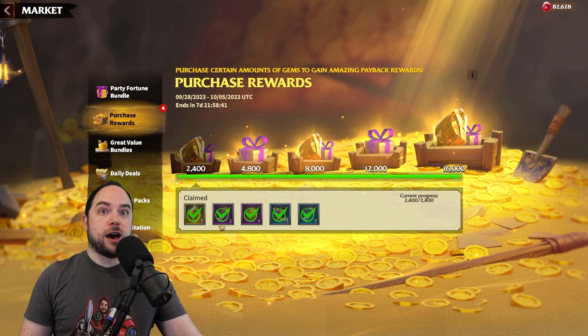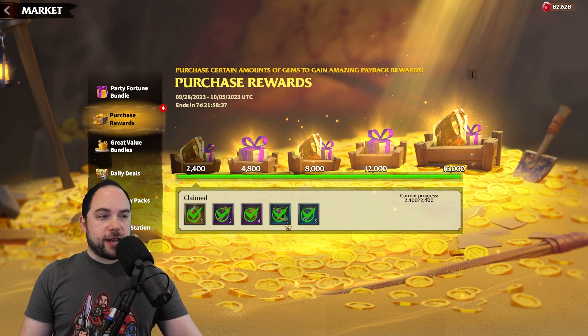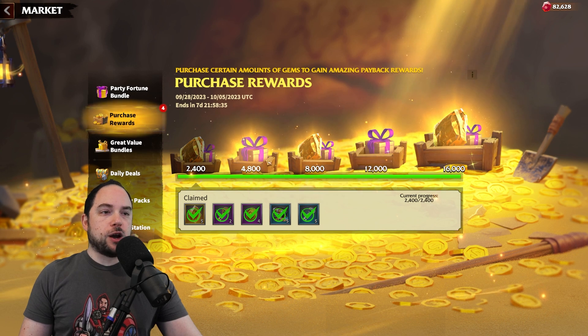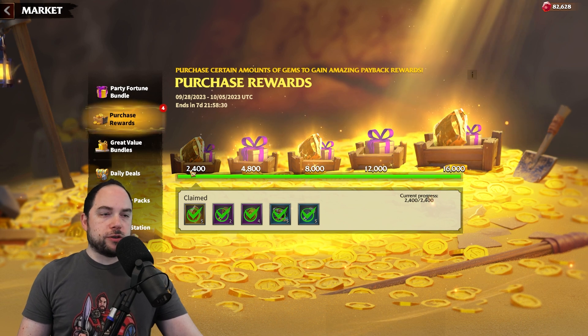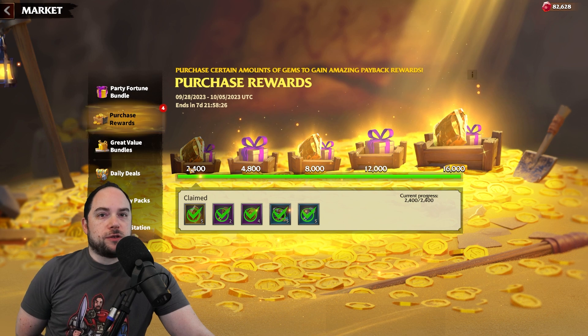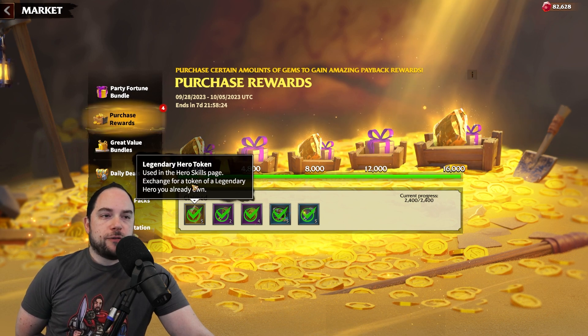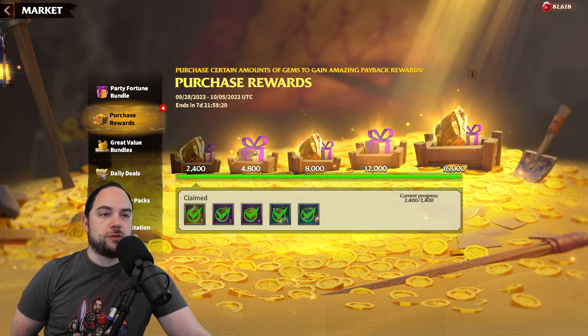This is basically the best time to spend in the game — not financial advice, not a financial advisor, consider your financial situation. But the reason is that when you spend and acquire raw gems up to these amounts, you also get extra rewards. Spending in the acquisition of 2,400 raw gems got me five Legendary Hero Tokens, some keys, and also four Lucky Coins for the Ball Machine.